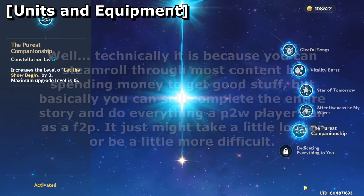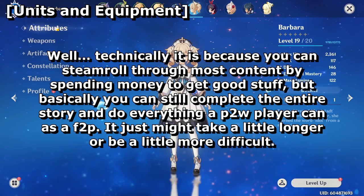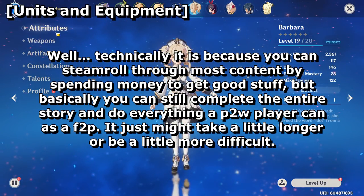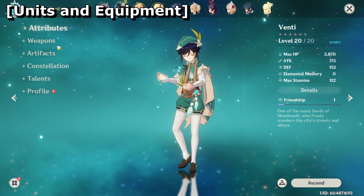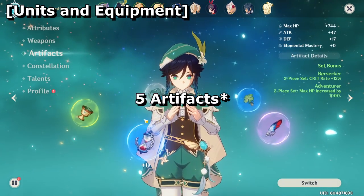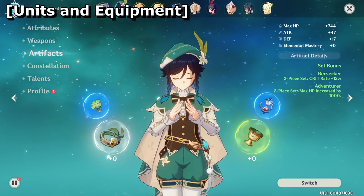The next aspect is constellations. Any duplicate units you pull will automatically be converted into a Stella Fortuna, which can be used to complete the original unit's constellation. For free-to-play players, constellations will be very time-consuming to unlock because you'll need 6 extra duplicates — but you'll be happy to know that your progression through the game will not be gated by this mechanic. The game is not pay-to-win. This is just for players who really want to min-max. Each unit can be equipped with a single weapon and four artifacts, with the weapon type differing from individual to individual — some can use swords, bows, tomes, catalysts, spears, greatswords, and more.